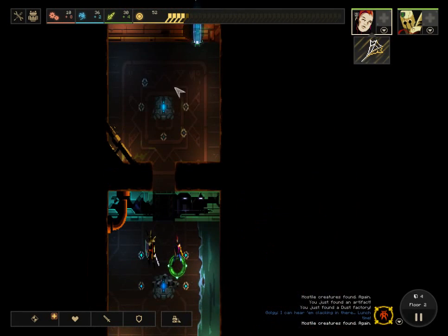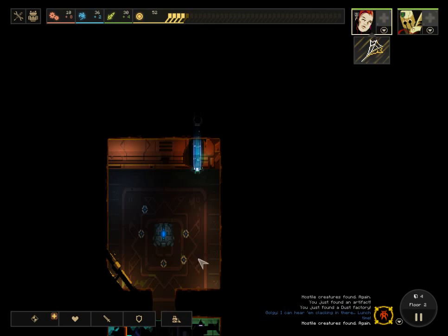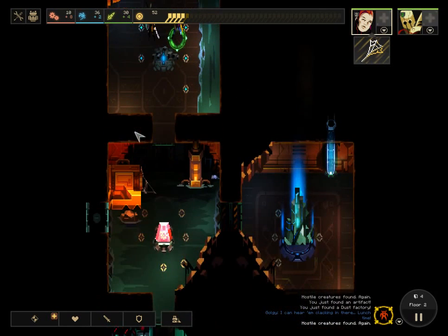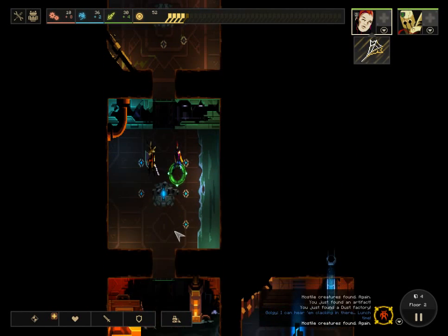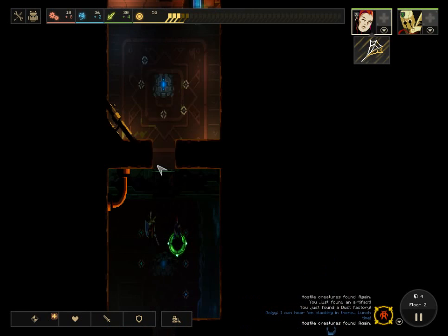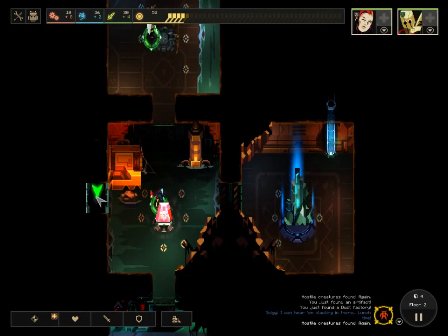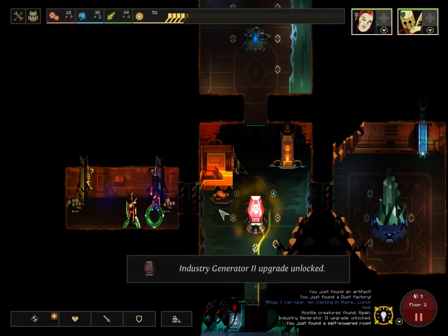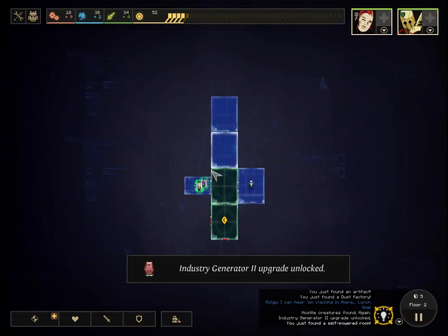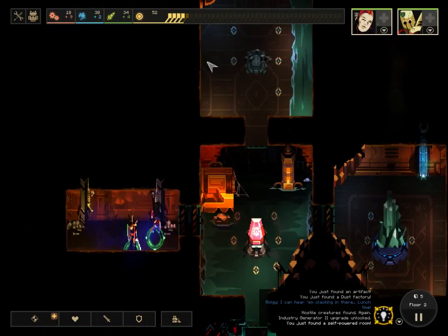This would make a really good place for a module because it's off the beam path — there's no enemies coming from this way as long as I leave this room powered. One other thing: rooms are powered in a line, like Christmas lights. So if I unpower this one, it unpowers that one too. Now the whole path has been explored and lit up, so I have no worry — nothing will come from this way to attack me. The bad news is I still have two possible paths left.